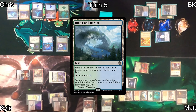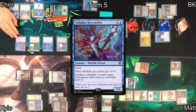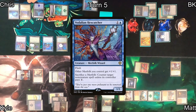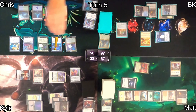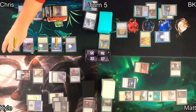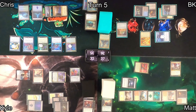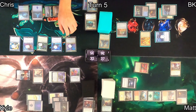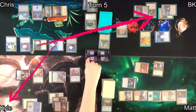Chris draws, plays Hinterland Harbor entering untapped, then casts Vodalian Hexcatcher — now his merfolk are bigger and he might counter a spell with it. He follows up with Benthic Biomancer, which forces him to loot whenever one of his creatures gets a +1/+1 counter. Moving into combat, Hawkball triggers and Chris explores down the line: Biomancer reveals Herald of Secret Streams and draws it, discarding a card. Each merfolk explores, piling up +1/+1 counters, and Merfolk Cave-Diver gets very big.